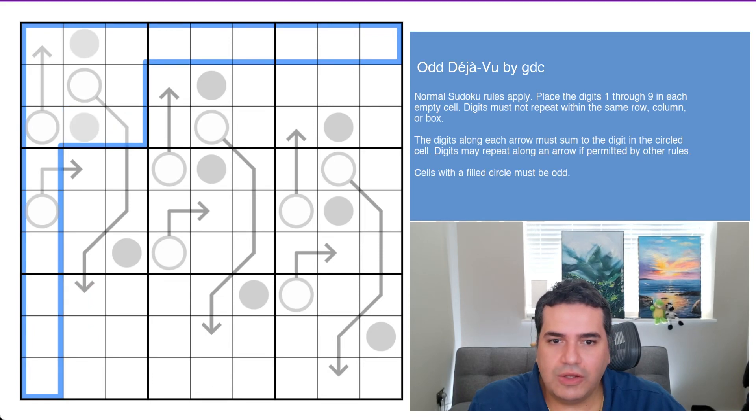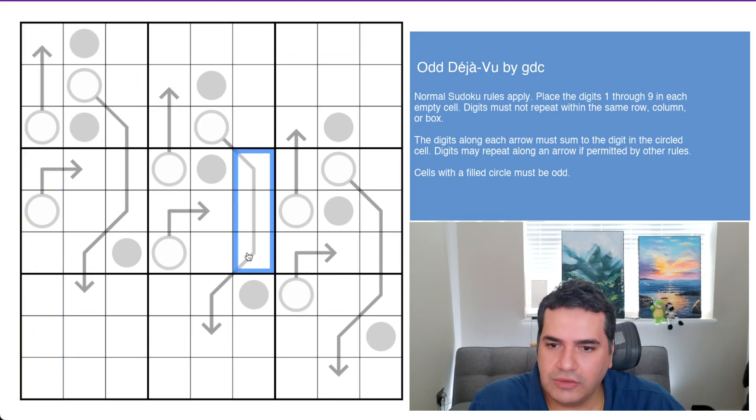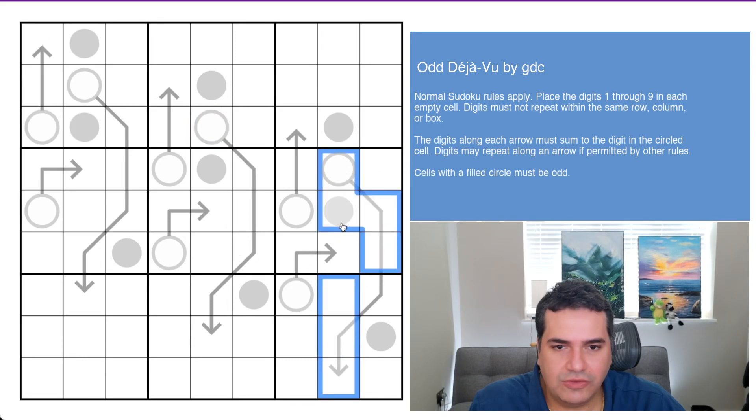The digits along each arrow must sum to the digit in the circle cell. We've seen this before on the channel. Take a look at this giant arrow here — these five cells are going to have to add up to whatever's placed in this cell, and I imagine that's going to be extremely restricted with these very lengthy arrows.